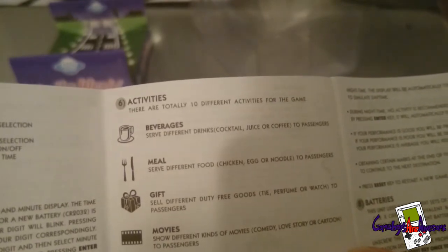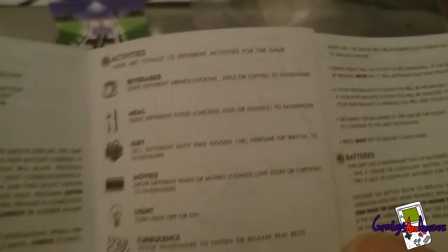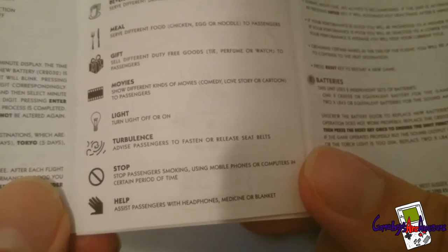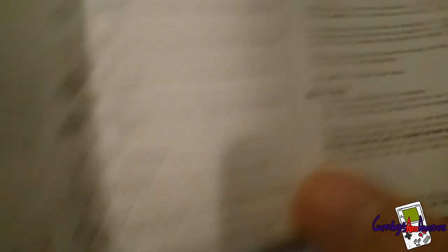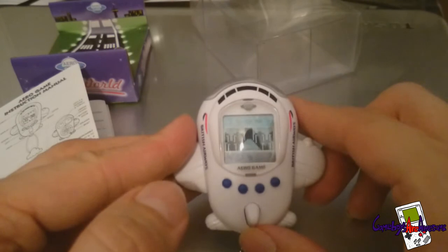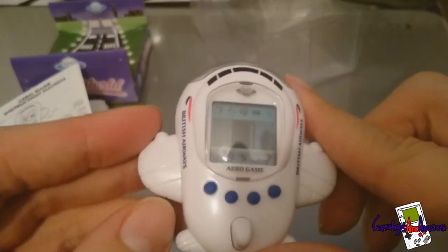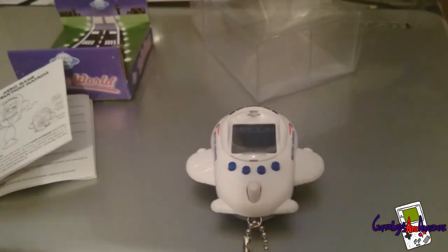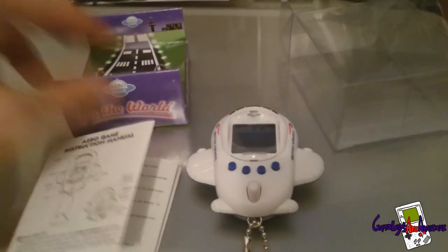Basically you have to go to passengers and check if they want anything — when they do want something, you provide it. Sorry about the dog noise. That is basically it guys — hopefully you enjoyed this review of the British Airways Flyers of Worlds virtual pet game. I hope you got what you wanted to see. Thanks a lot for watching and I hope to see you all in the next one.